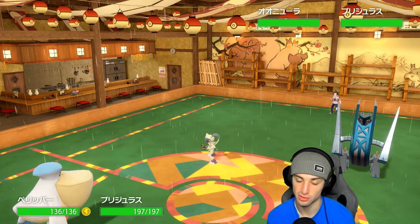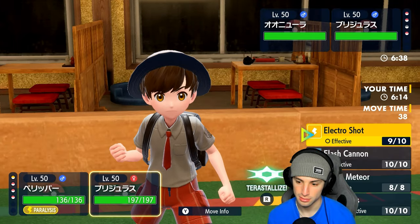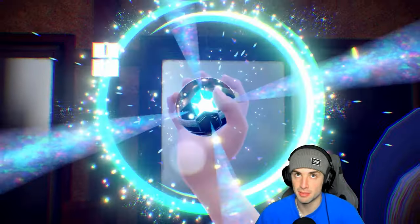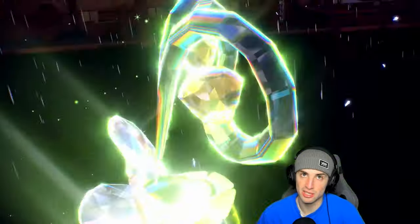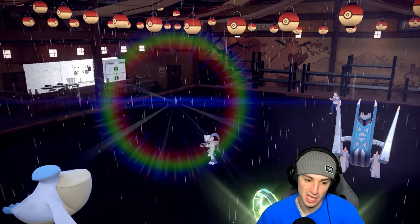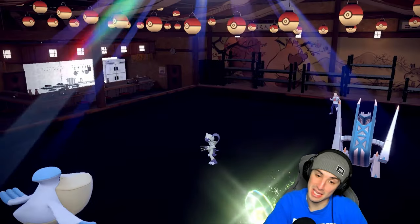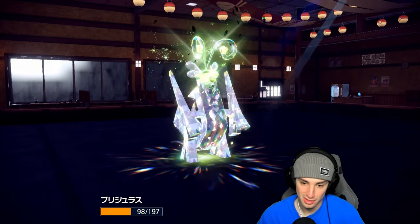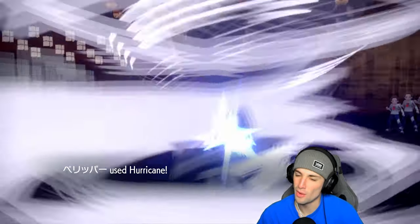I could go for Hurricane, but I'm going to Terastallize and keep ripping Electro Shots. They're probably going to Fake Out somebody. They end up going for Sunny Day — oh no, but Hurricane and Electro Shot can still land. Heat Wave with Volcarona is not bad at all — I'll take that all day. The Bitter Malice flies, Attack drops, Stamina boosts. Hurricane from Pelipper lands — bye bye Sneasler, get out of here!